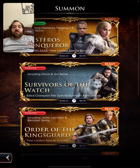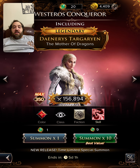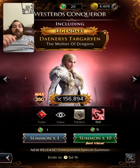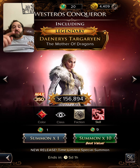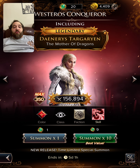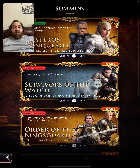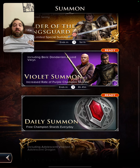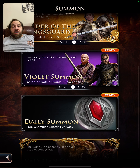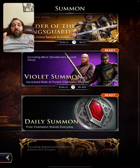Right now in the summons, Daenerys is available. If you're new to the game she is in the welcome summons, and there is a special shard package at a very cheap price to get her unlocked. In the violet summon you have Beric, which we talked about — if you save those up you can essentially get him for free down the road.